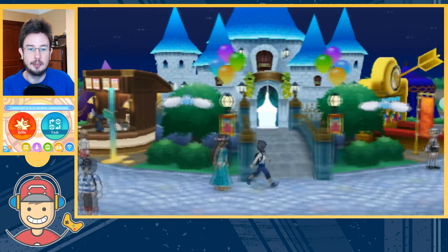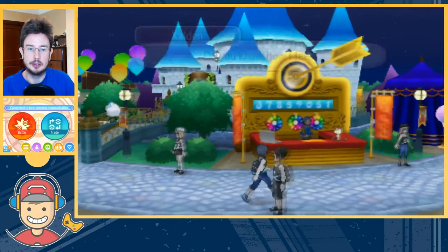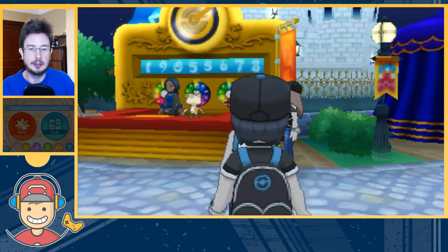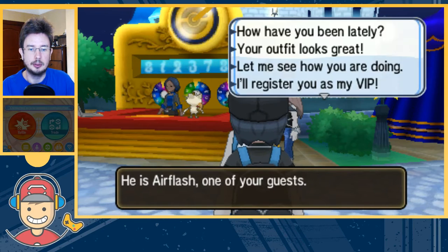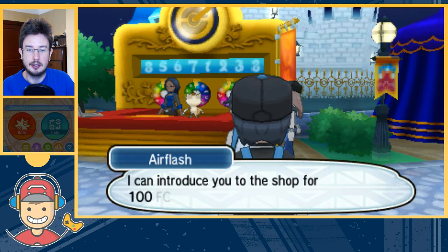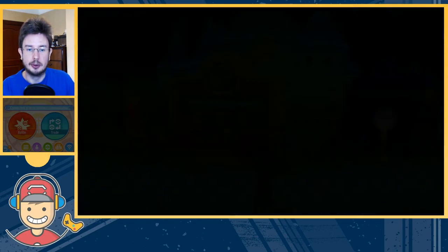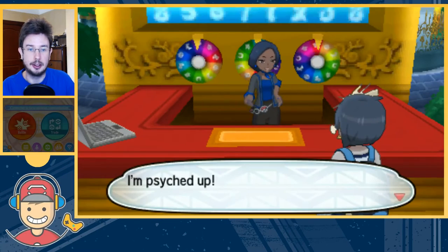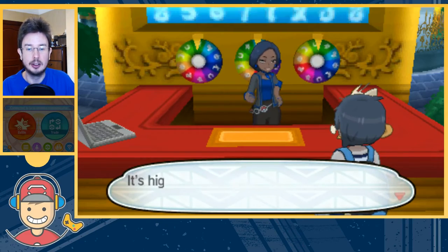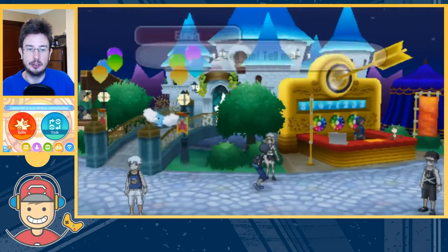Once you've gotten your Festival Plaza up to level 8, you need to talk to all of the people in your Festival Plaza one by one. As you talk to them you will find that they have an option at level 8 or higher which is: 'Do you know any good facilities?' Select that and what you're looking for is Treasure Hunt 2 stars — not 1, not 3, not 4, not 5, it has to be 2 stars. Once you've found somebody with a 2-star lottery shop, you're going to want to register them as your VIP.